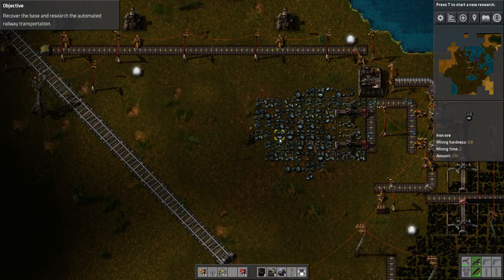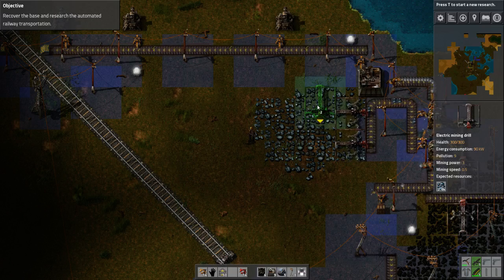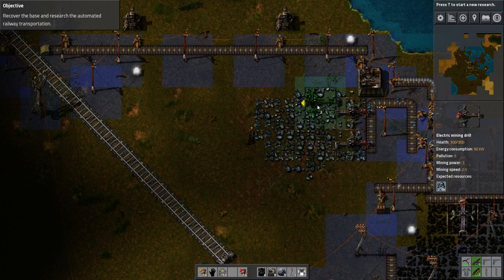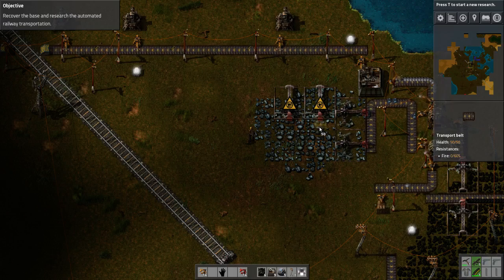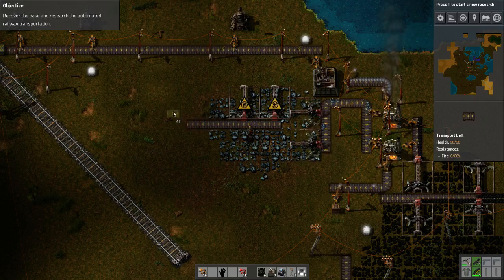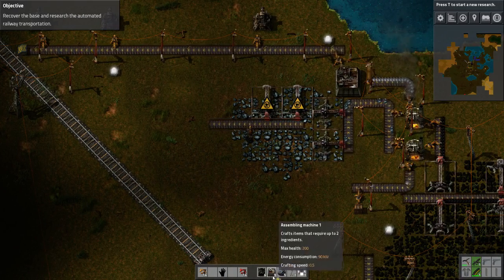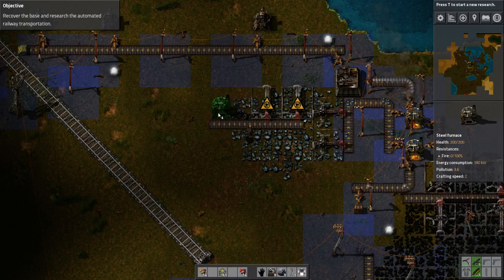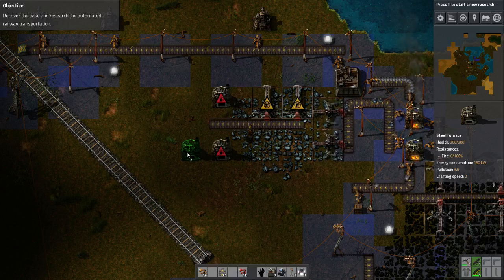Let's start by putting in place some more iron because we're going to need lots of it. I'm going to deploy two — let's do them like that and like that, and then have a transport belt going to the right, and maybe have the smelters either side going across. Trying to make use of all the space rather than wasting it. I've ripped up four of the steel furnaces so I can have them here.